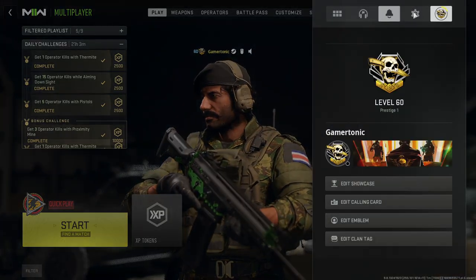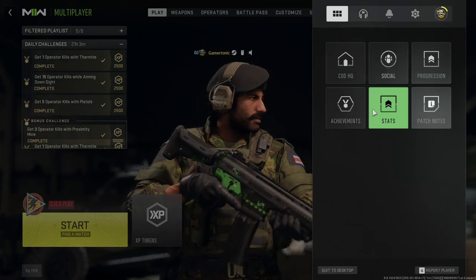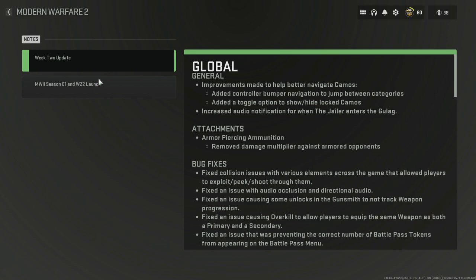I don't exactly know when this came back, but I think it might have been with the most recent update. When you go on to the patch notes, it brings up a bunch of little HTML-type things.